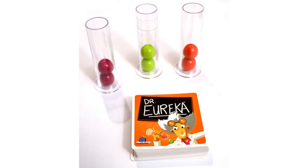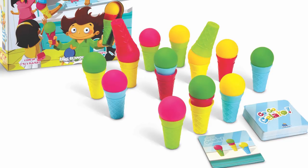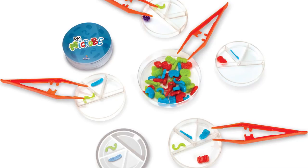Dr. Eureka was the first example where you're pouring balls from test tubes into things. And then Go Go Gelato is one that I really like where you've got ice cream cups and scoops — so there's a dexterity element and a speed element. Dr. Microbe has a petri dish and you've got tweezers, and you're taking these little microbes from the middle and putting them in the right section of your petri dish.